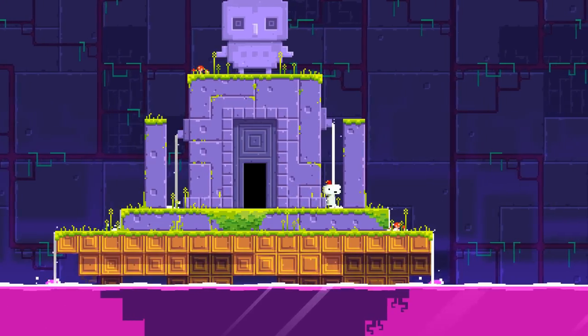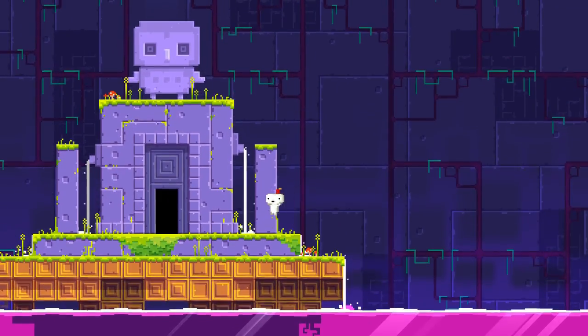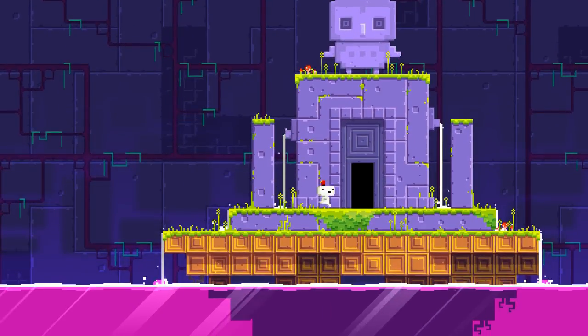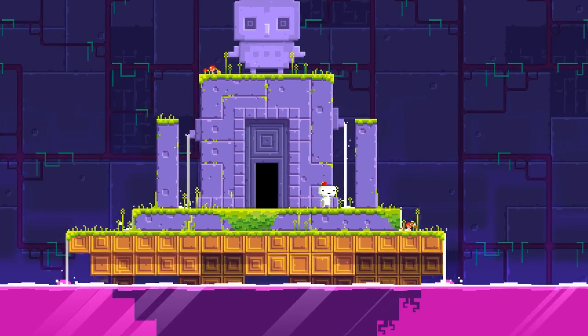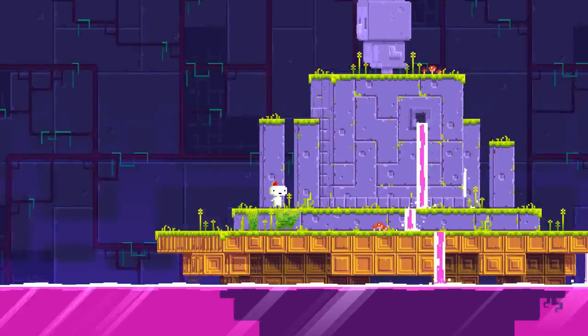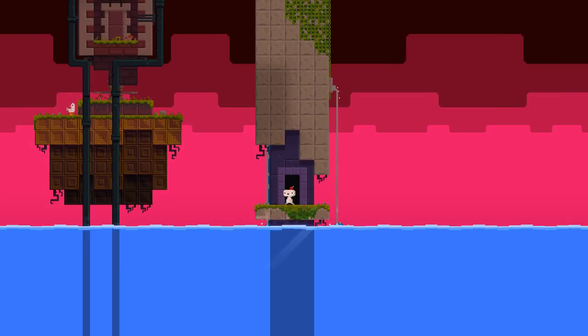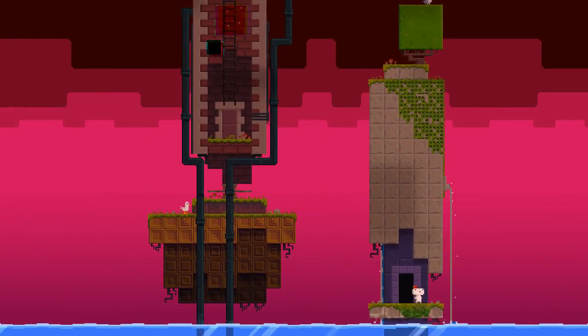What you see here is your typical sort of platformer-looking thing — this wouldn't be too out of place in a creepy remake of Mario — but the twist, and I mean that quite literally, is that you can rotate the world to get around.